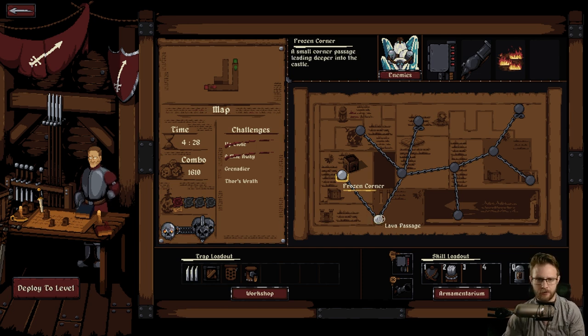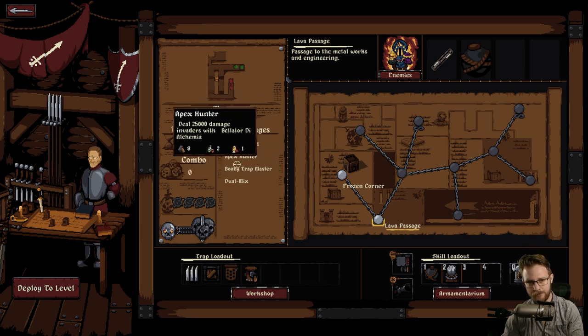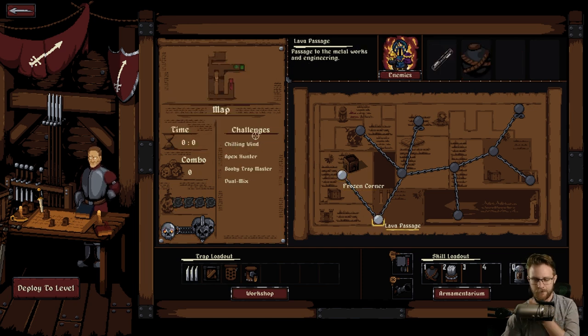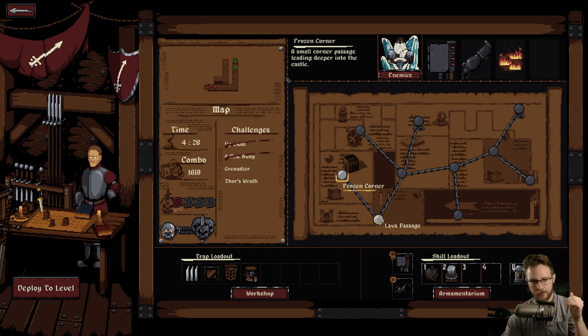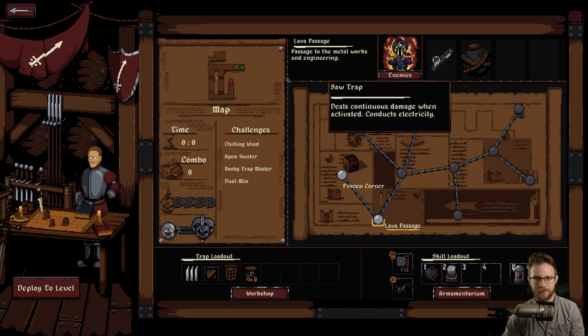I just think it can be communicated a little bit more clearly. As well, if these are going to be recurring challenges, let's make some icons. If we're going to have them across other missions, give me an icon in front of this so I can quickly scan and see which ones are there. Now I have to read every single line entry - it's going to depend on pattern recognition. That's all a big bummer.